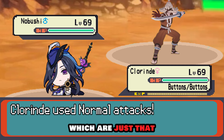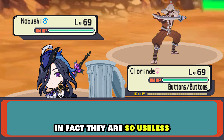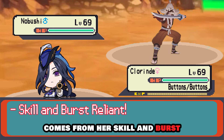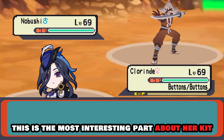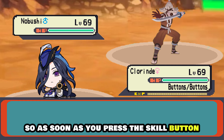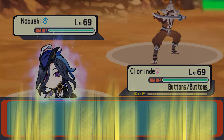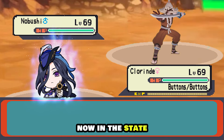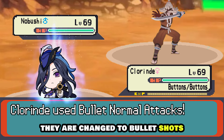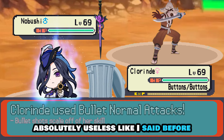Starting with normal attacks — they are just basic sword attacks and nothing more. They're so useless you don't even need to level them up, since all of her damage comes from her skill and burst. When you press the skill button she enters a special state — let's call it the Texan state — where her normal attacks are changed to bullet shots that scale off her skill, making the normal attack talent absolutely useless.